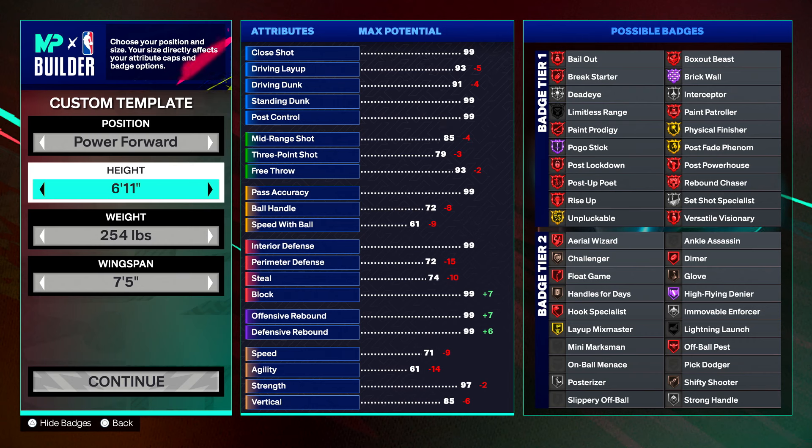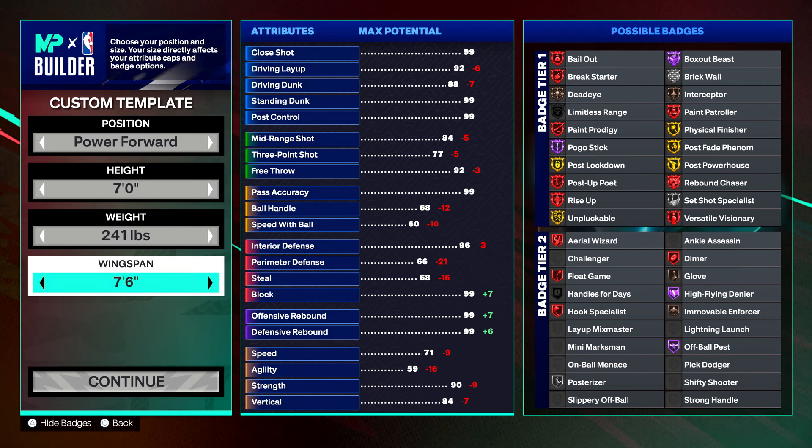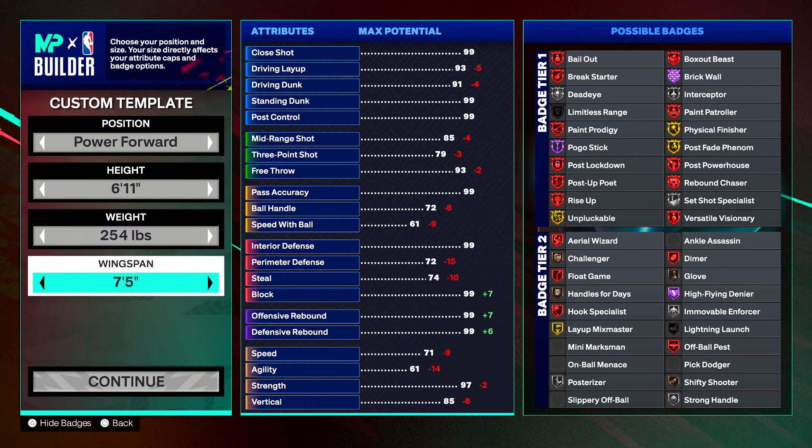For this build we are going with 6'11" instead of 7 foot — that is the closest I could get to 7 foot. I wanted a 7 foot ISO demigod. If we wanted 60 speed with ball, the best strength we could get would be a 96. But we'd have to go with a 7'1" wingspan, which is minimum for 7 foot. So we're going with 6'11", a 7'5" wingspan, 254 pounds for the weight — and that gets us the strength and speed with ball that we want.